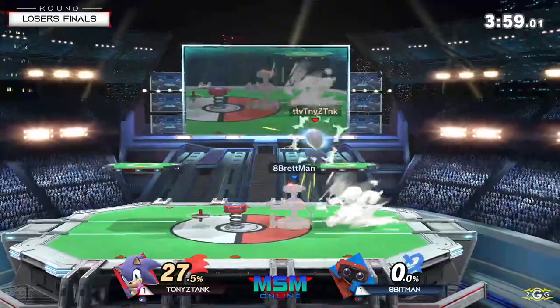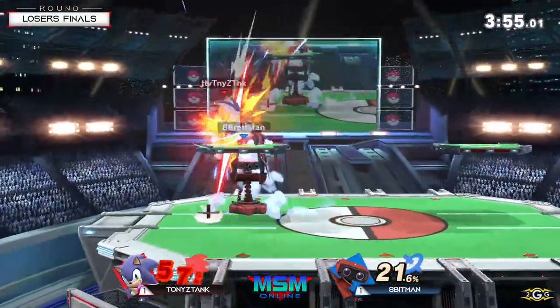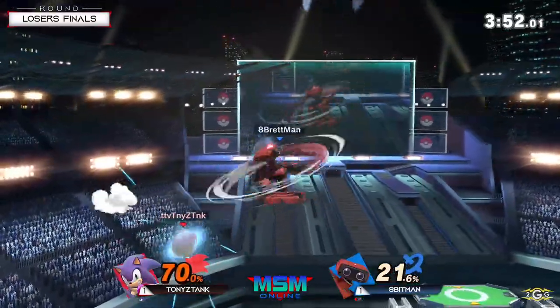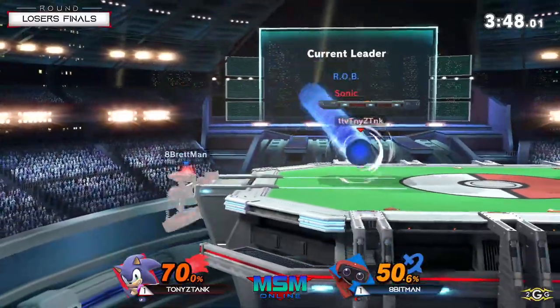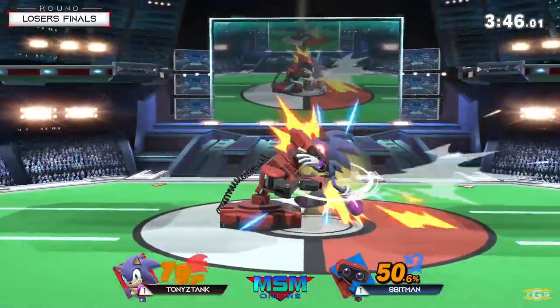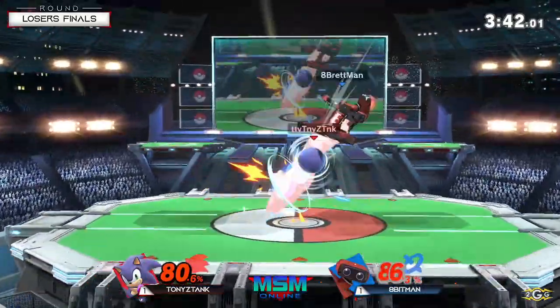Apenman now even stocks with Tony at 27. He's got to play his cards right. Hold the gyro positioning. Apenman with the Nair. That's a good combo from Sonic though. But that homing attack — Apenman's starting to get a feel for how to punish that move.